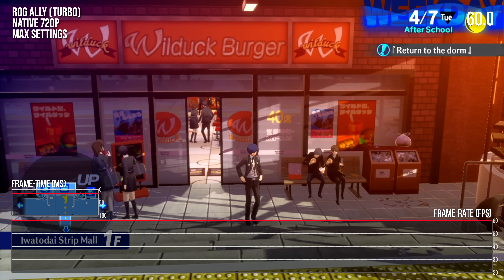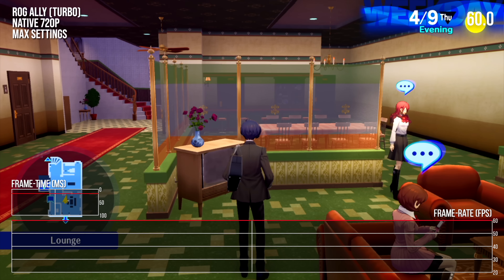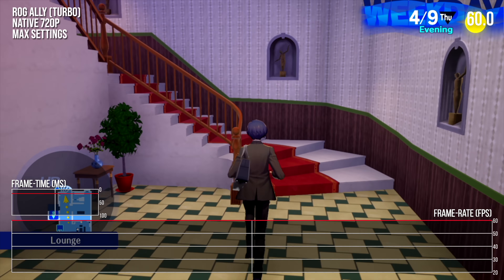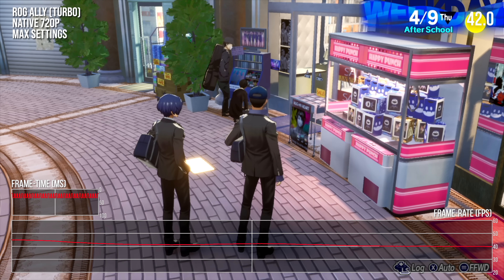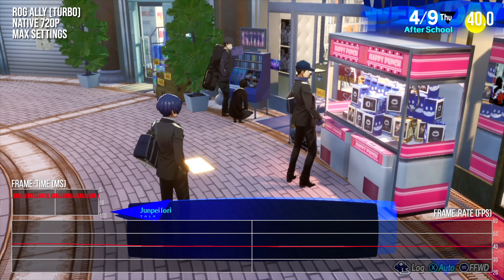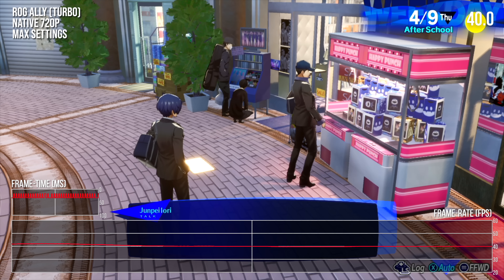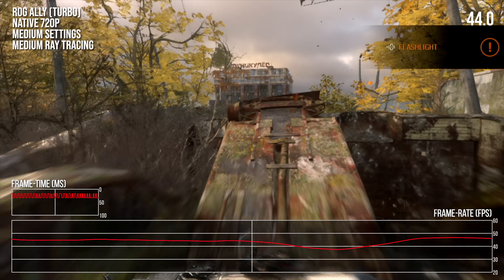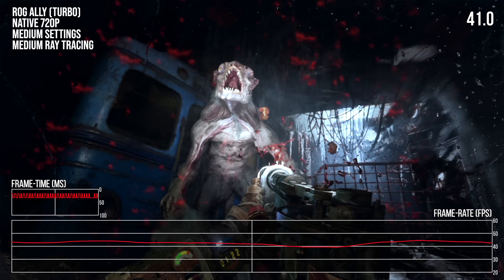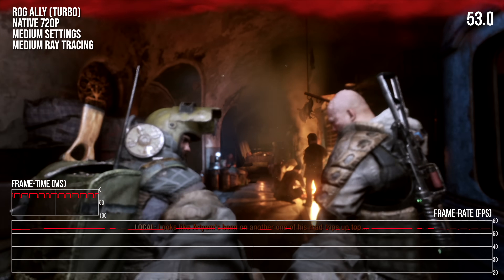Switching back to the Ally, you can run ray tracing games with decent performance, especially if you tune the system to hit turbo frequencies. I managed to squeeze a pretty solid 60 FPS out of Persona 3 Reload with max settings at 720p — the Polonia Mall was a significant exception, but considering how poorly that area runs on Steam Deck, the ROG Ally is still doing a decent job. In Metro Exodus Enhanced Edition with medium settings at 720p, we're often falling between 40 and 50 FPS, which is a great result considering how visually advanced this game is — massively in excess of what the Steam Deck can deliver.